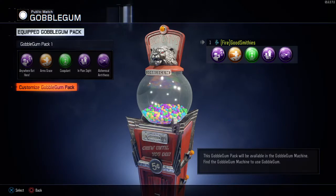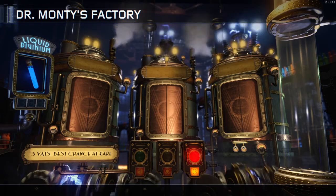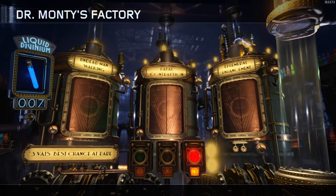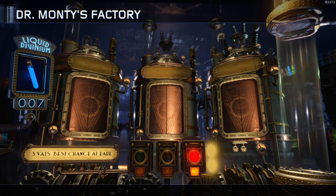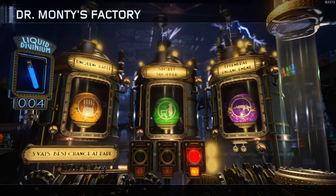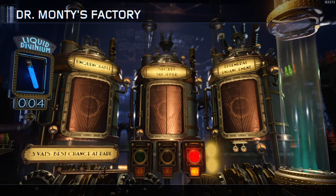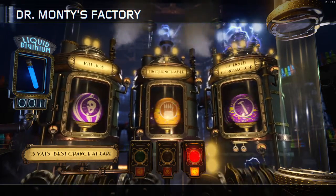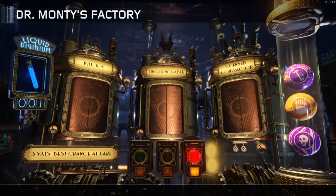Now that we've done multiplayer, we're gonna move on to Dr. Monty's Factory. Just going at it — three spins. Come on. I feel like all of these are pretty good. I don't see why I gotta hide this. Next one. Secret — that's the secret shopper, guys. I guess that's cool. That's pretty good. Last one. And then Killjoy and Unquenchable again. And then a useless license contract.